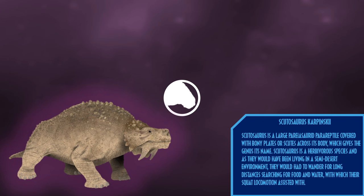Scutosaurus is a large pareiasaurid parareptile covered with bony plates or scutes across its body, which gives the genus its name. Scutosaurus is a herbivorous species, and as they would have been living in a semi-arid desert environment, they would have had to wander for long distances searching for food and water, with which their squat locomotion assisted.